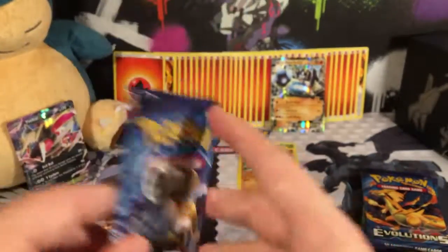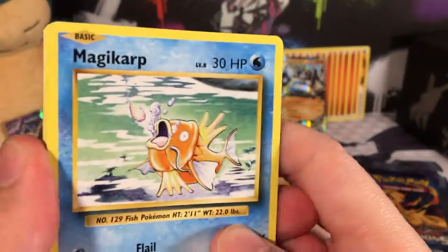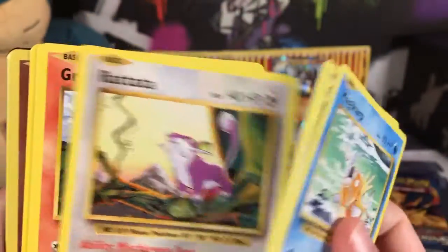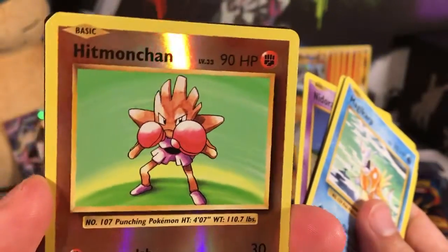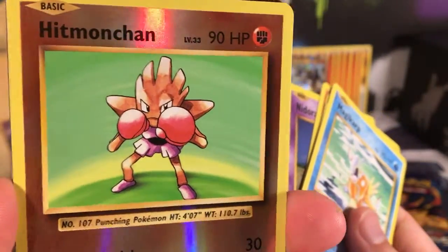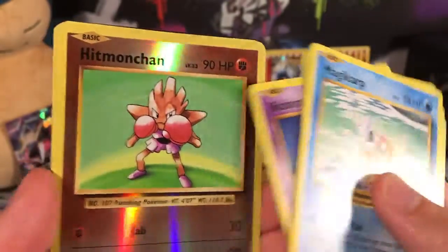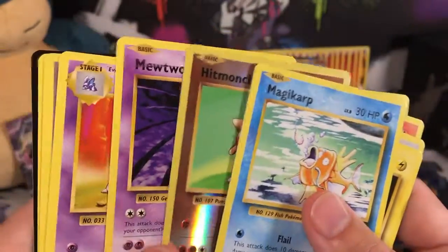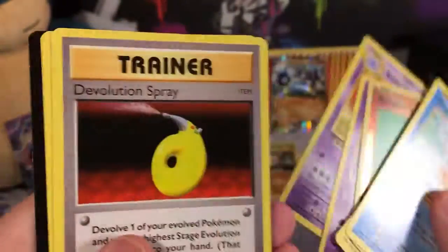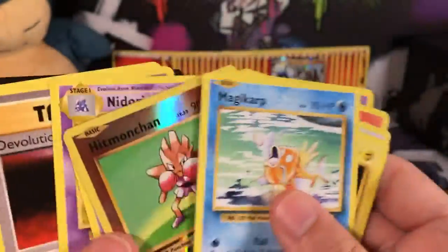Now for Yveltal's XY Evolutions pack. We start with a Magikarp, an Electabuzz, a Rattata, a Growlithe, a Nidoran Male. The Reverse Holo is a Hitmonlee — we pulled one of those a couple videos ago. The Rare is a Mewtwo, and there's also a Nidorino, a Devolution Spray, and Brock's Grit. Two Rares in one pack — very cool!